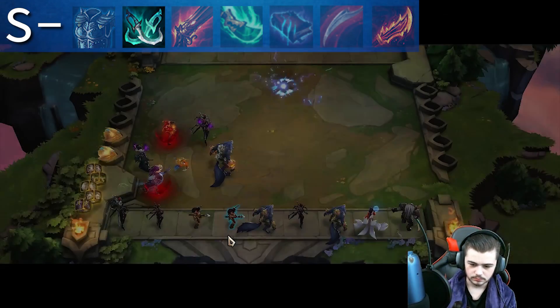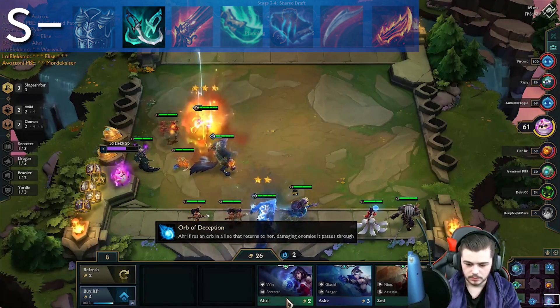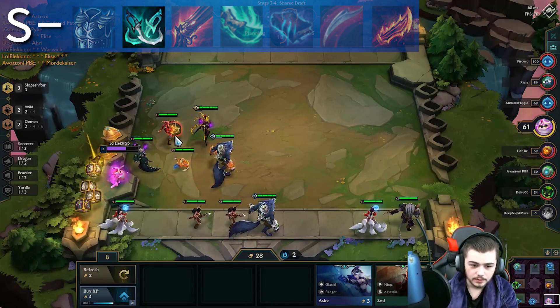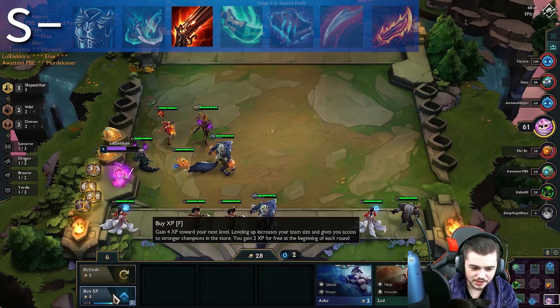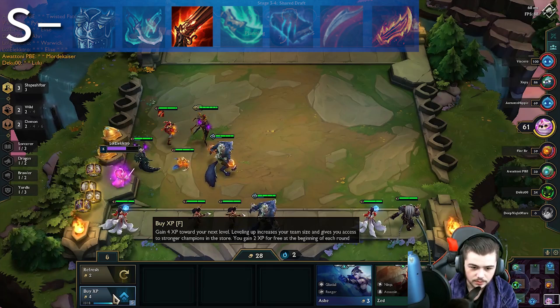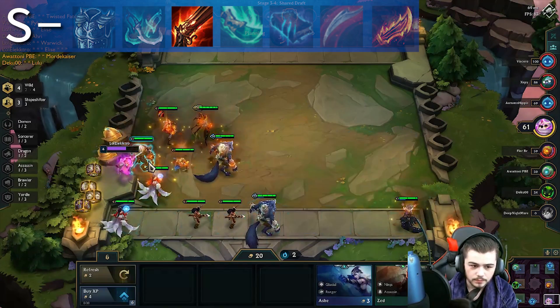Phantom Dancer is the best attack-based defensive item in the game because it causes all crits to miss, and since every champion has a 15% chance to crit, there is always value in building it. Rapid Fire Cannon causes attacks to never miss, so not only is it a counter to Phantom Dancer, it also works on the Yordle dodge buff and abilities like Shen's attack dodging field. Also it lets Nidalee paw at the sky, which is always nice.